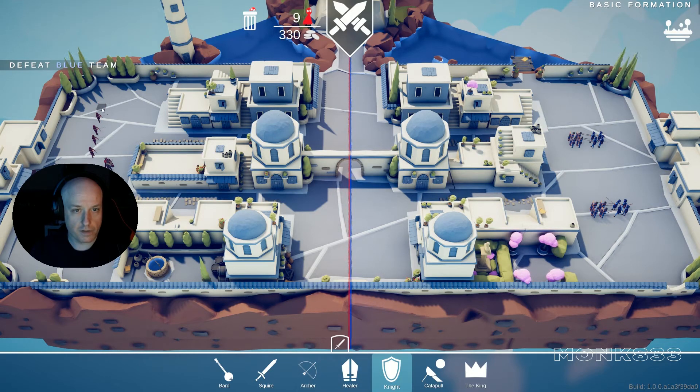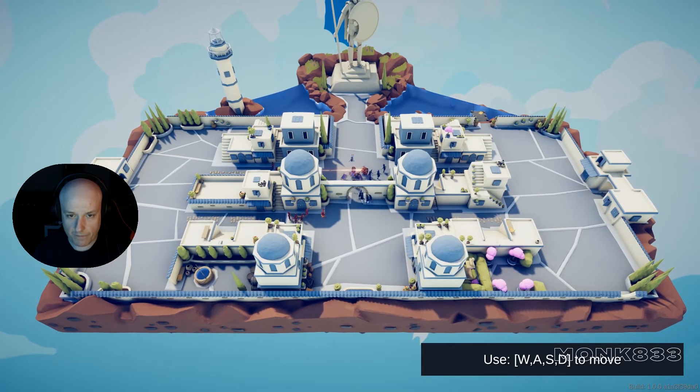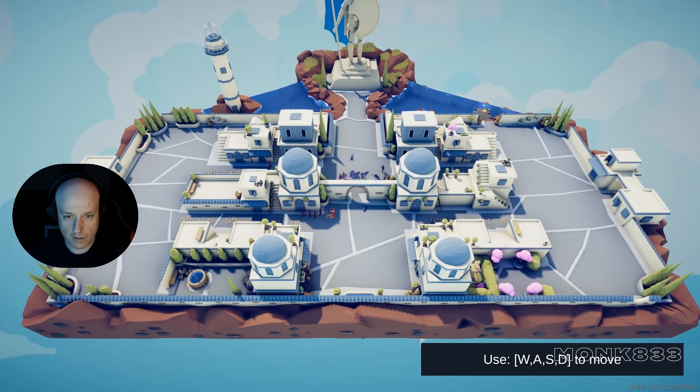Take two archers, we have enough for healer yeah. And squire, bard. Let's check that out. There's a healer and the bards. There's protectors there. I think it's fighting with the healers — cool. We have a king, let's zoom out. Okay, we actually win that side.